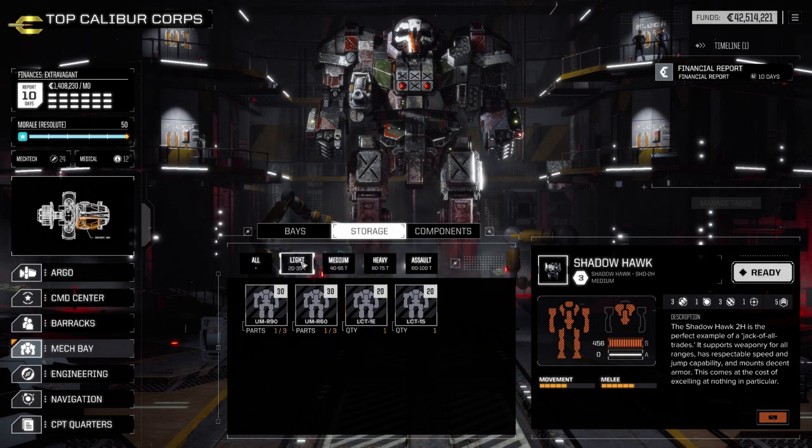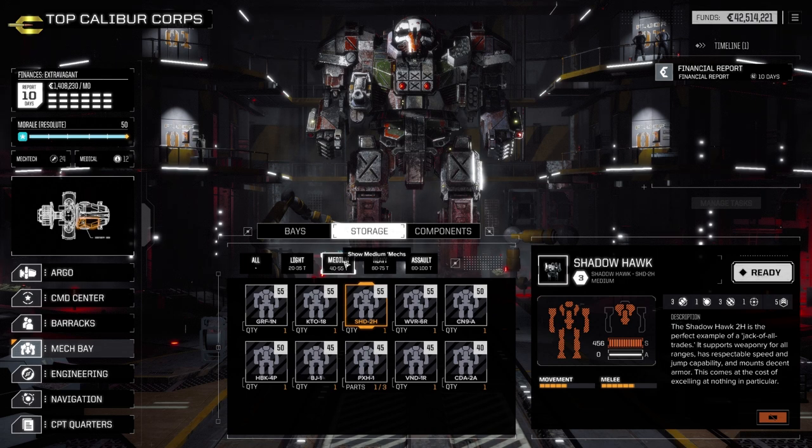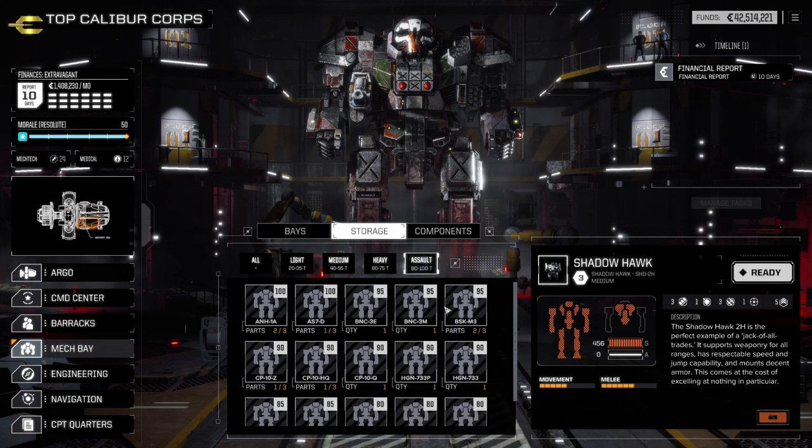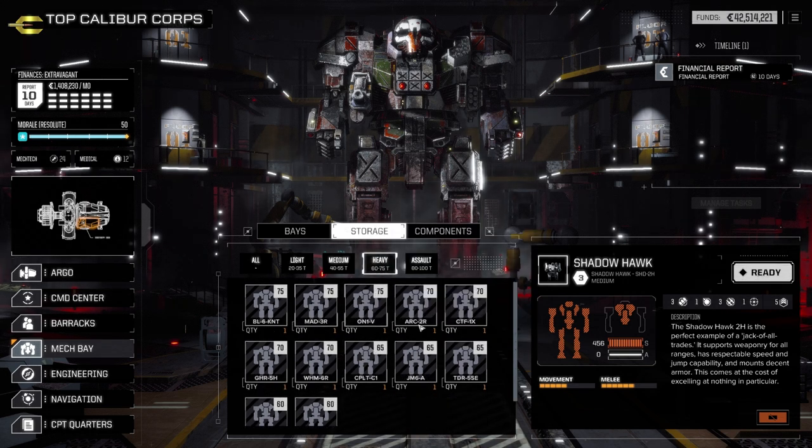A light mech is probably better for a scout, and your medium mechs are probably going to be your all-purpose mechs. Some will have a little more weaponry depending on how you want to build them. Your ultimate goal is to start moving up to heavy and then into the assault mechs — that's where all the fun begins. The heavier the mech, the more weapons it has, the slower it moves, and the less the initiative rating goes.